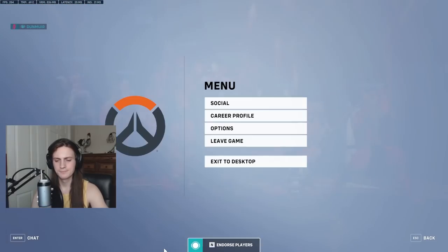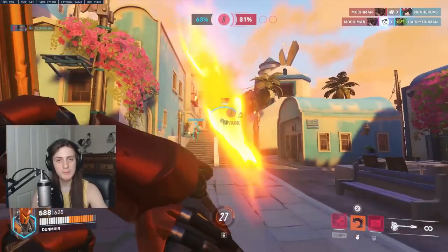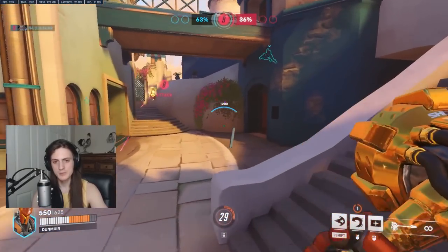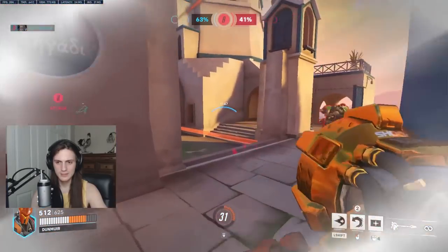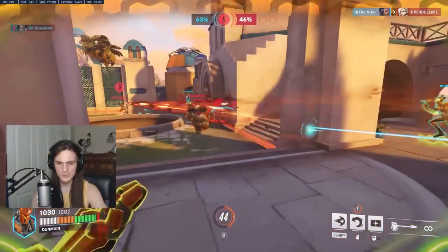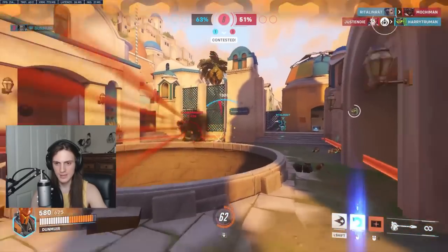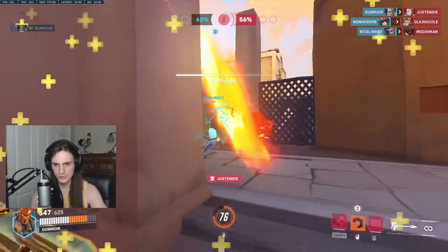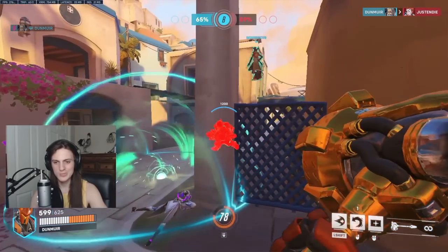Now I'm playing in an aggressive situation where we're looking to take the point back. This changes things a lot from the defensive situation where you hold a corner and push forward or backward based on advantages. Now you have to push into space and watch out for cooldowns. For example, I literally can't push into this right now so I'm getting shoved into the wall, but I'm going to push forward in a situation where I'm not going to get hooked — playing to block it and immediately going to the next corner.